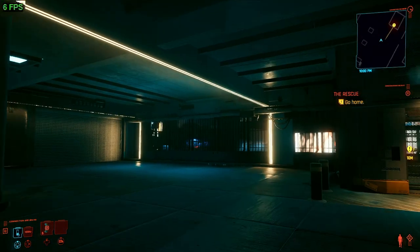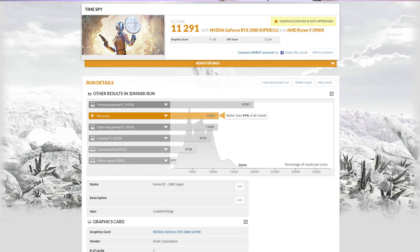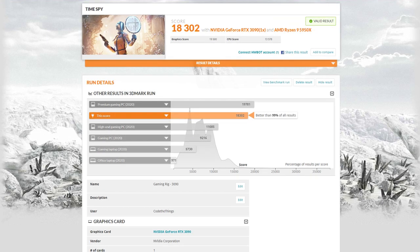I went ahead and ran a 3DMark benchmark to compare it against other builds. Unsurprisingly, it's not very impressive. According to 3DMark, a standard office laptop is more powerful than this system. When compared to a mid-to-high build with a 3900X and a 2080 Super, it wasn't even close. I then added my high-end build with a 3090 and a 5950X and things just get blown out of the water.